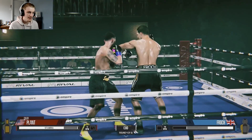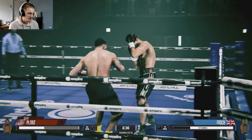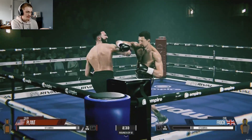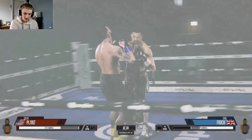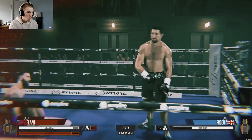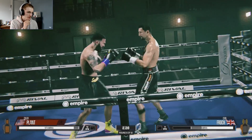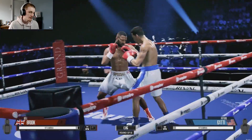Absolutely incredible gameplay. They always make Plant miss like a good one. What we're seeing here is Plant's middle body has been tagged up a lot but his stamina is not affected, whereas the side of Froch's body has been tagged up and his stamina has been affected. And the flash knockdown — you guys finally got to see one! Perfect counter straight right there.